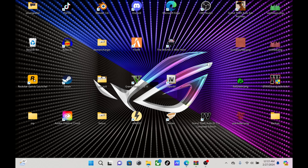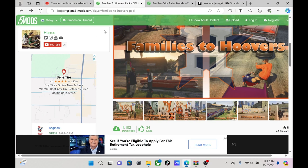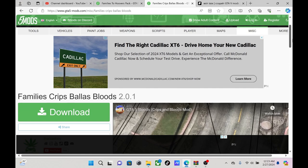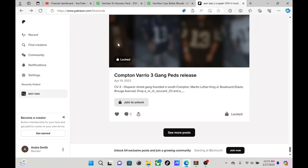So you're gonna need a few things today. You're gonna need a zip opener like WinRAR or 7-Zip, you're gonna need OpenIV, and you're gonna need these mods — I'll make sure I put a link to everything in the description. We're gonna be using three mods: one is the Families Hoovers Pack, another is Families Crips Ballers Bloods, and the other one is the Inglewood Family Gangsta Bloods Pack.